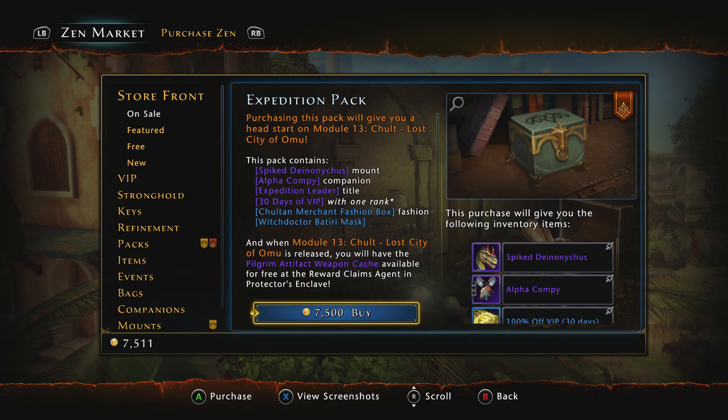This is going to be whether or not the Expedition Pack, also known as the Expedition Leader Pack, is worth it to buy. For those of you who know, Console is going to get Mod 13 on April 24th — that's 2018. We have just been given a new pack in the Zen market. Some people are referring to it as the Expedition Leader Pack because it's been referred to that by Neverwinter on some of their posts in the news. So either Expedition Pack or Expedition Leader Pack.